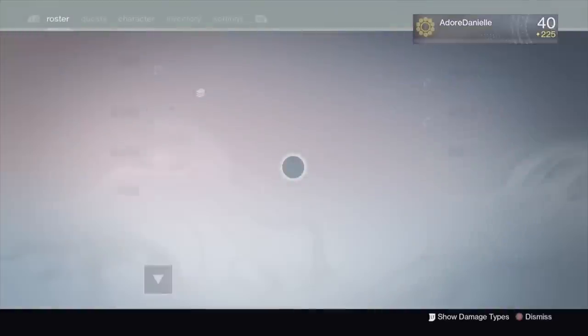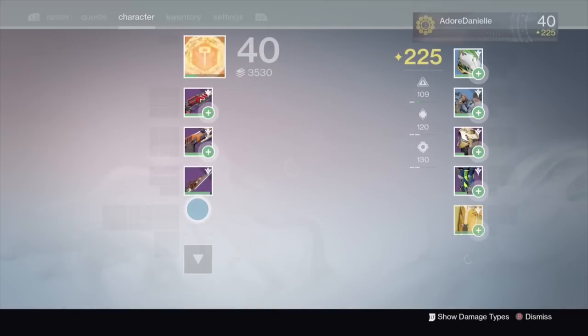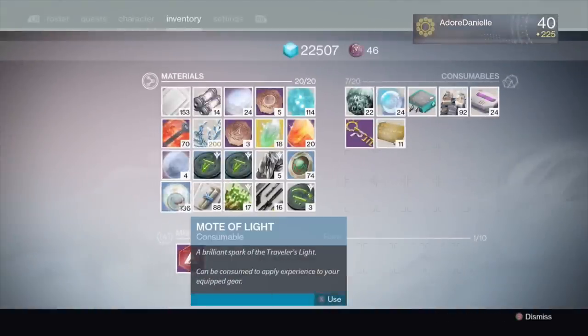Once you get the final scabbard unlock, you'll still have to level it up slightly more — you'll see that it has a little bit more of a bar. You'll just have to keep leveling it until it's totally maxed out and has a yellow border around it.